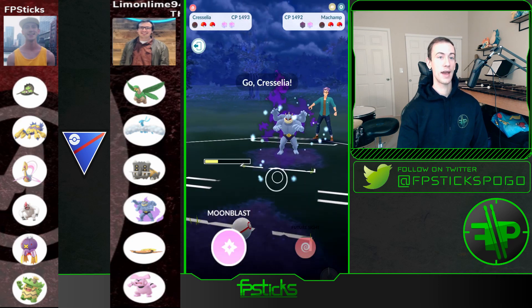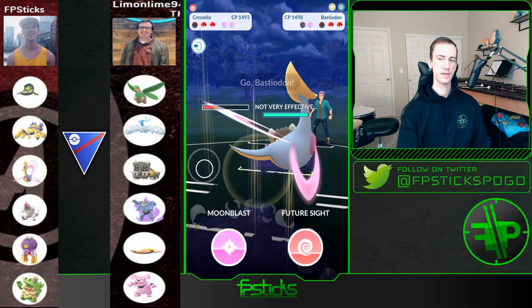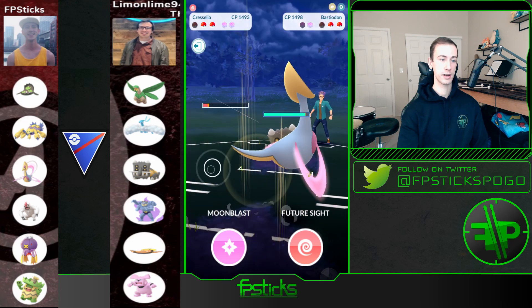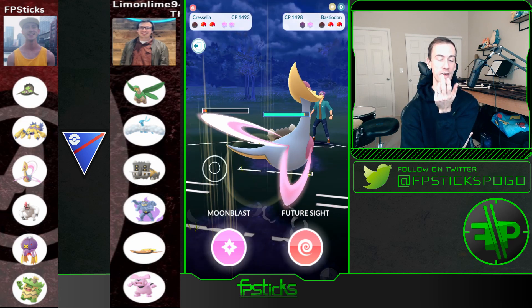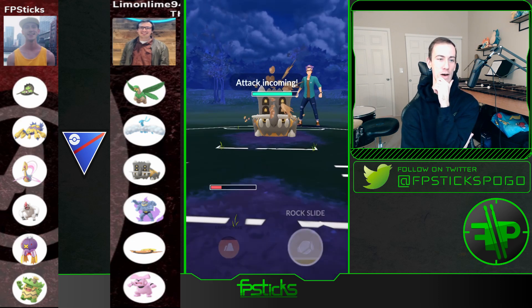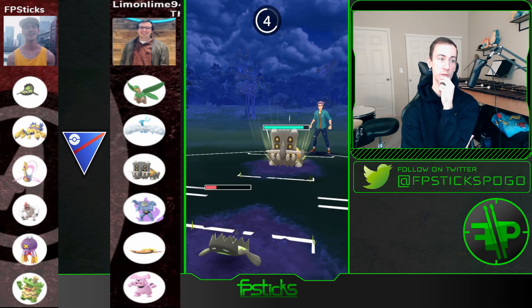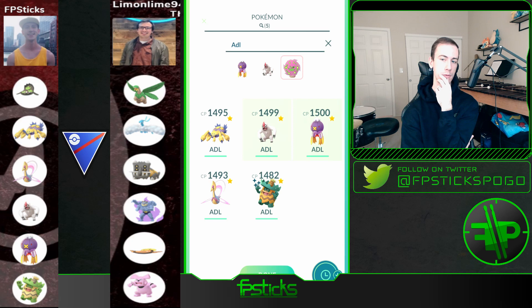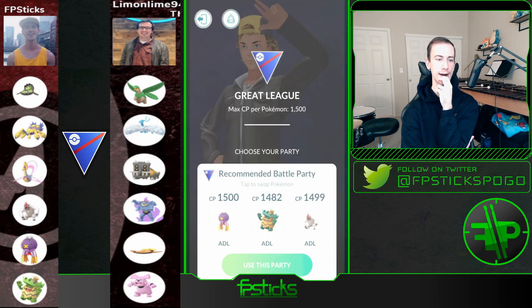This Rock Slide is going to take it out, but this is just misplay all over the place — not looking good. There's the Machamp and there's the Bastiodon — very solid hard counters. This would have been a completely different game. At this point I just know it's over, so I'm letting it happen. I knew there was going to be Bastiodon and Machamp in the back so I needed to have that alignment, but I did not.